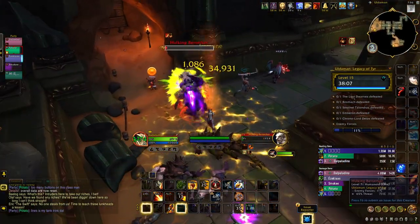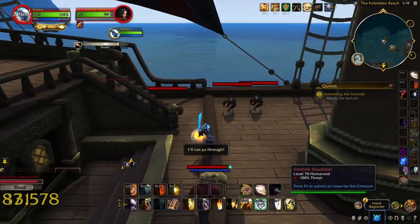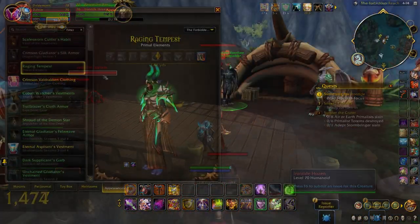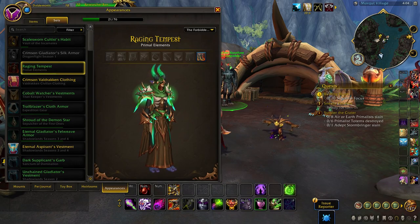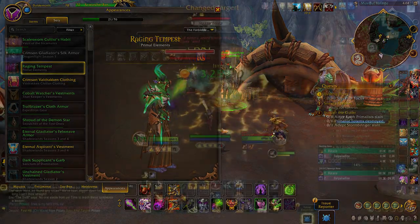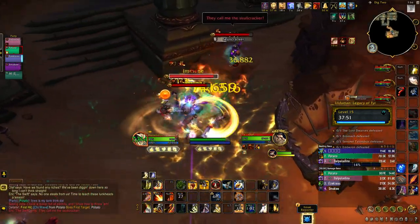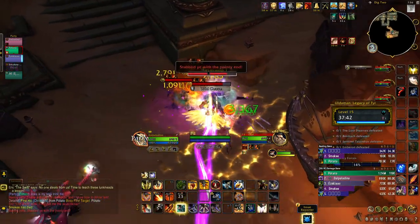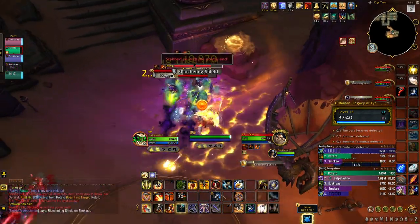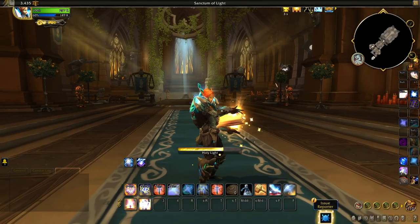This update brings with it the new zone of the Forbidden Reach, full of treasures, rares, new world events, and a ton of alt-friendly catch-up benefits. We also got new heritage armors for the humans and the orcs, brand new recruiter friend updates, and a ton of new class adjustments, where a variety of different playstyles are seeing talent tree changes and improvements, as well as the famed Retribution Paladin revamp of patch 10.07.